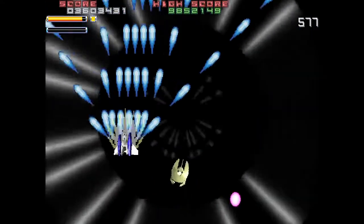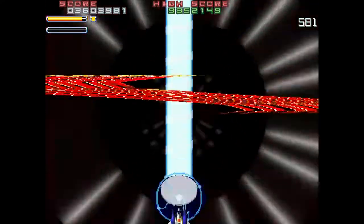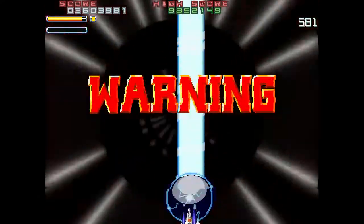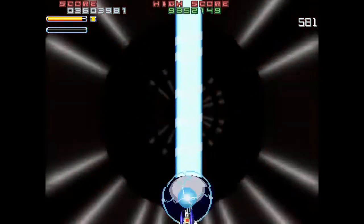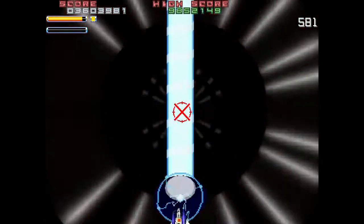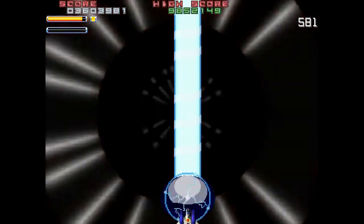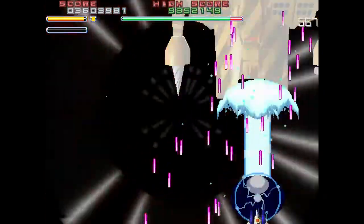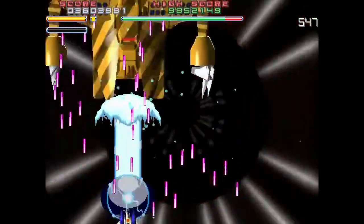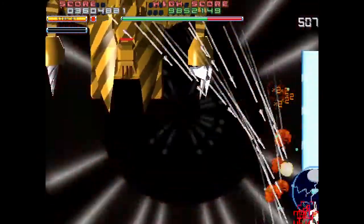It has a unique mechanic where you can mash the button to do your spreadshot type of attack, which is better to take out smaller enemies because it spreads more on the screen and hits more enemies. But if you hold the button down instead of mashing it, you will go into a beam mode where your ship moves very, very slow, but it does a super powerful beam. So you're constantly trying to balance your powerful beam with your smaller shots.